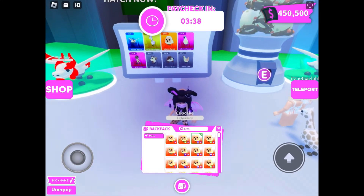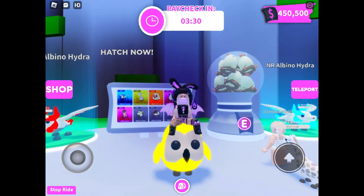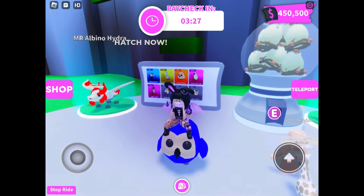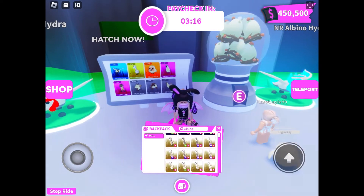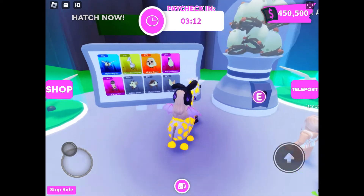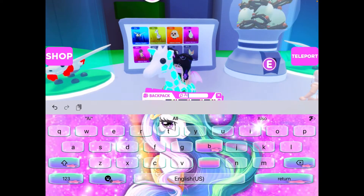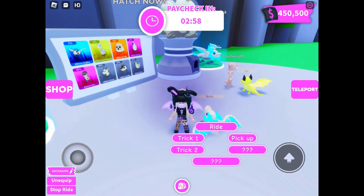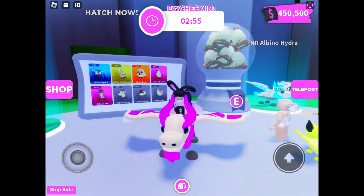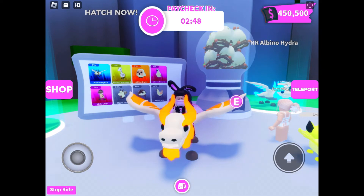This is the Neon Owl — I named mine Cupcake. I love the albino owls, so this is Cupcake. Next we have the giraffe. I named mine Sunflower. And then next we have the albino hydra. This is one of my best pets.